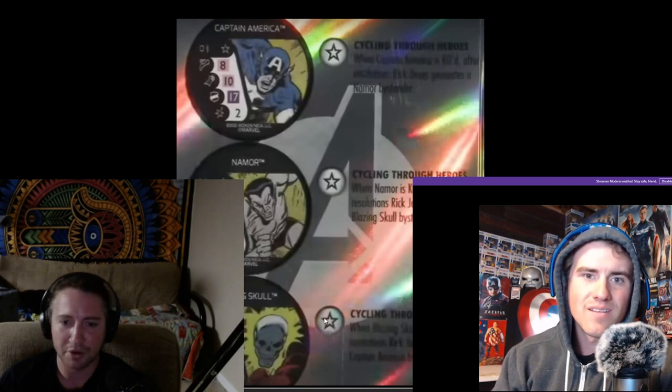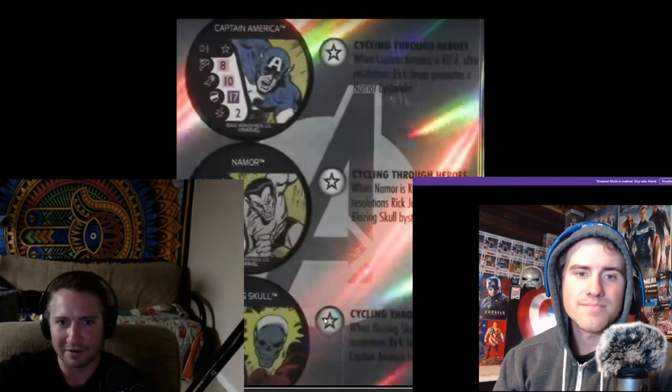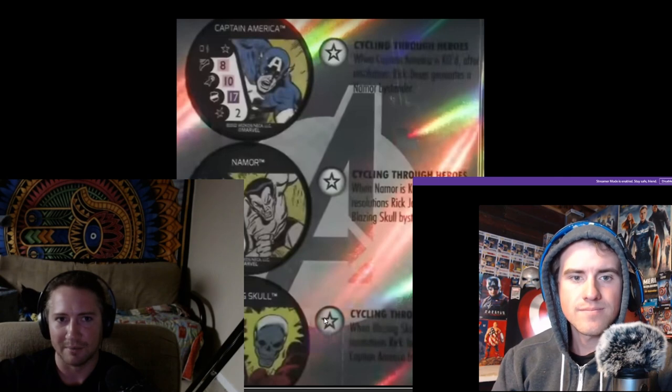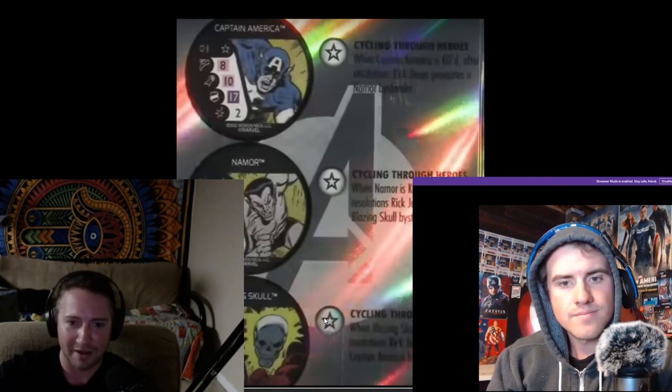Rick Jones has to generate Captain America when KO'd after resolutions — it's adjacent to Rick Jones. But these traits are on the bystanders. So if you have Captain America on the board and Rick Jones is KO'd, when Cap is KO'd you'll still generate Namor. When Namor is KO'd you'll still generate Blazing Skull. But they broke the cycle by making Rick Jones the one that generates Captain America.